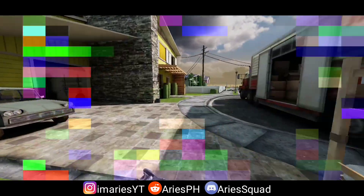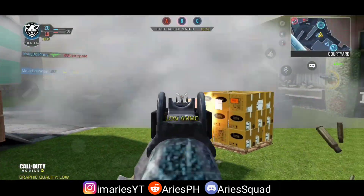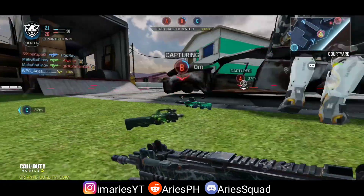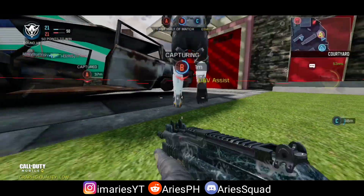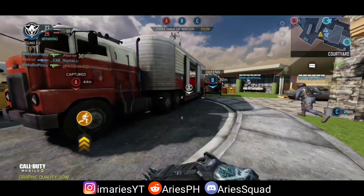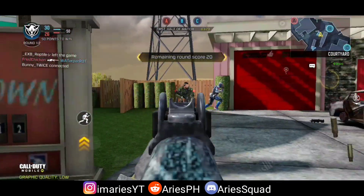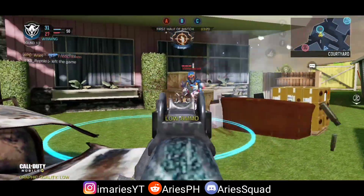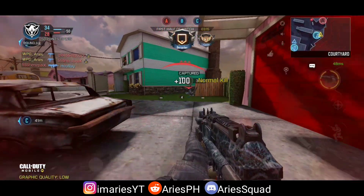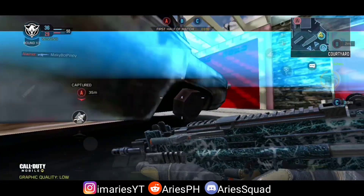The XS1 Goliath gives the player an advanced suit of armor, which provides both heavy weaponry and increased health. The scorestreak gives the player armor along with a minigun that has endless ammo. The challenge will run until February 13th, so everyone has a chance to unlock the XS1 Goliath. It can be activated by getting 900 points in a match without dying. When activated, players throw a flare on the ground, and a few seconds later a pod drops from the sky at that location. Players then activate the pod to equip the scorestreak.